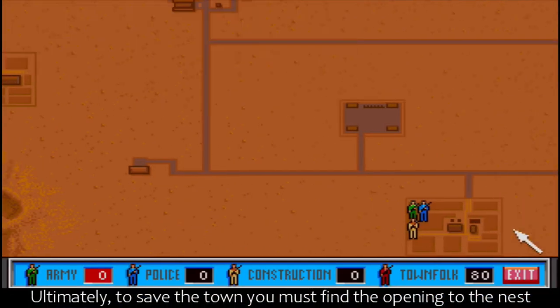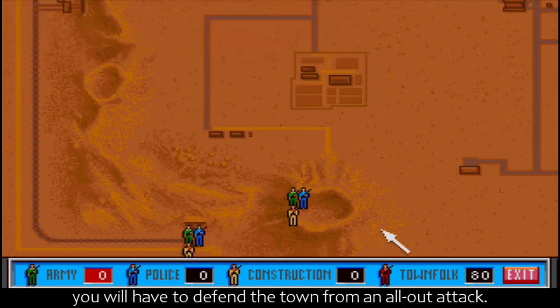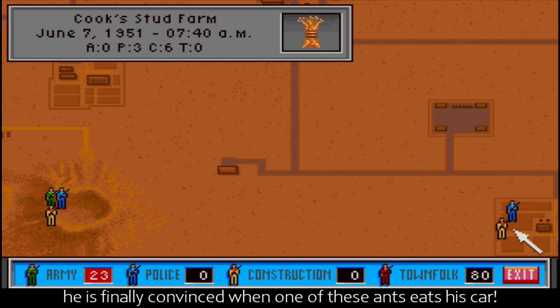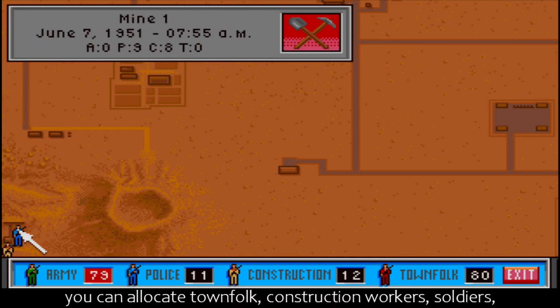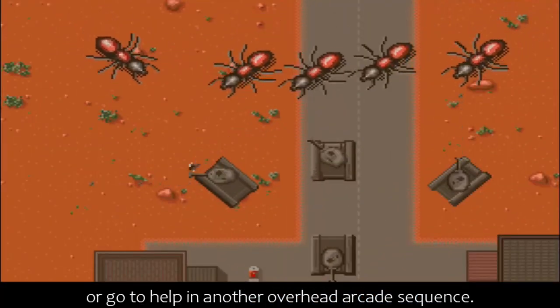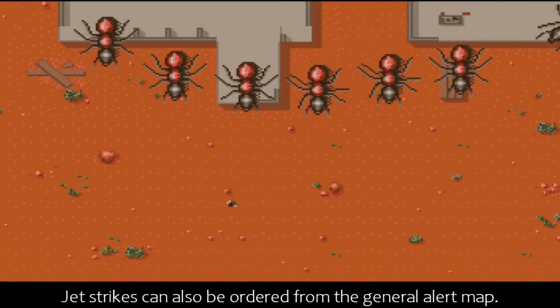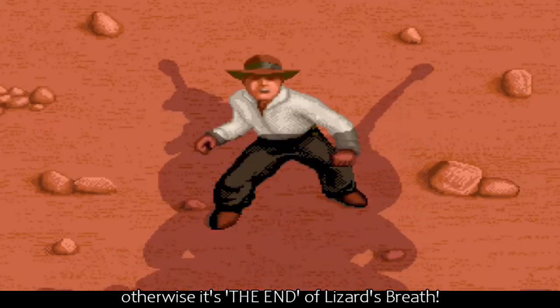Ultimately, to save the town, you must find the opening to the nest and destroy the queen. If you haven't achieved this by day 15, you will have to defend the town from an all-out attack. The mayor will call a general alert - he is finally convinced when one of these ants eats his car - and will allow you to organise the defences. You can allocate town folk, construction workers, soldiers, and police to any location under siege. You can then leave them to it, or go to help in another overhead arcade sequence where you can enter and control any of the army tanks. Jet strikes can also be ordered from the general alert map. If you successfully defend the town, you can have another crack at the ants' nest. Otherwise, it's the end of Lizard Breath.